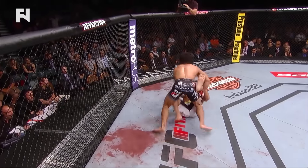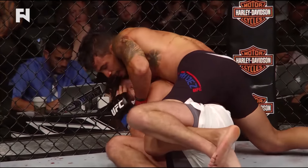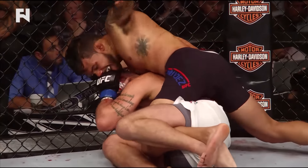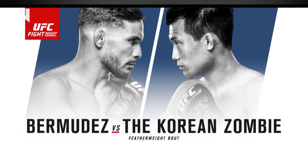He did it against Max Holloway. He can do it against the Korean Zombie. And of course you got to get these ground troops going. You get them on the ground, you ride the leg like we see right here, lace that leg, get one free hand and you just blast away. If he can get the zombie on his back, he's gonna do very, very well in this fight.